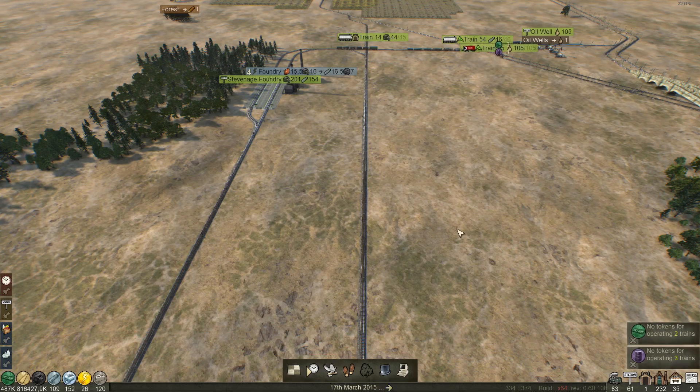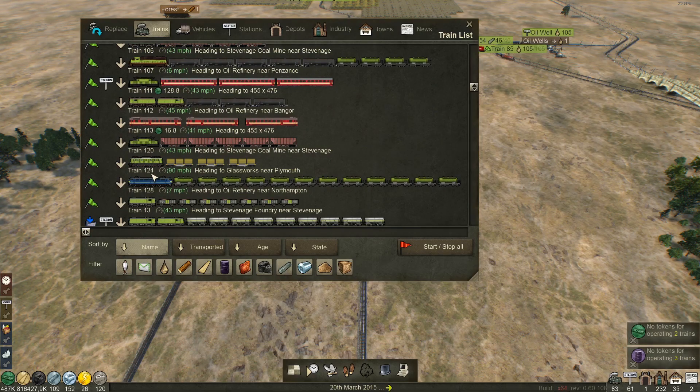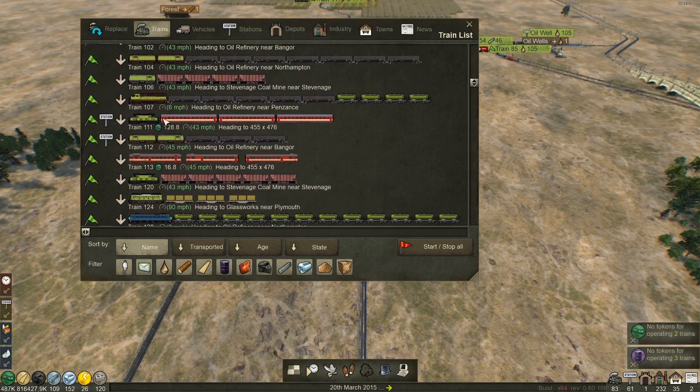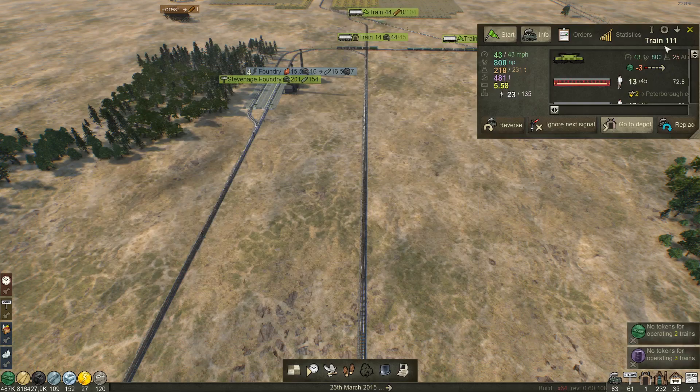Next on our list is train 111. What is train 111? You're an electric — okay, you've not got many people on, so go to the depot. Sorry people, you're never going to get home — just deal with it.